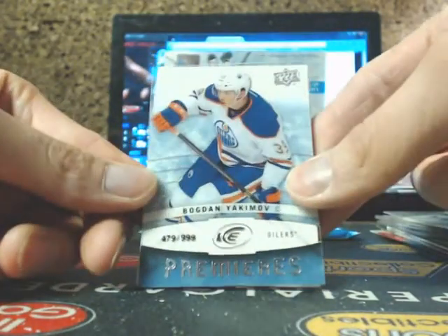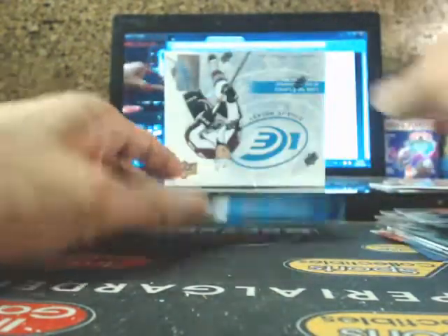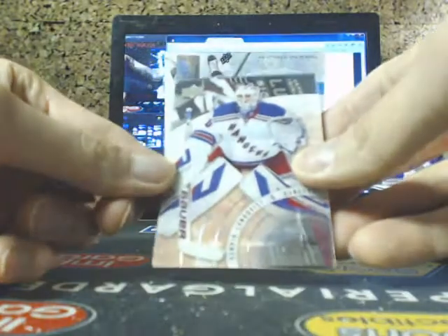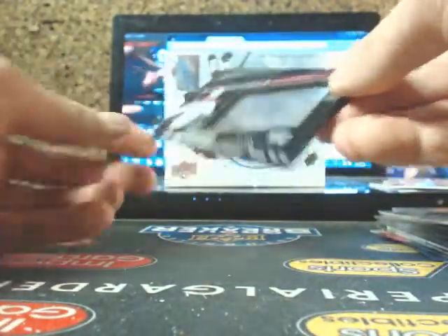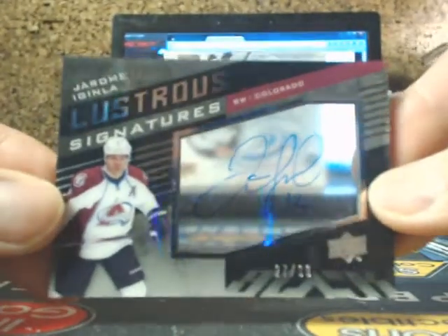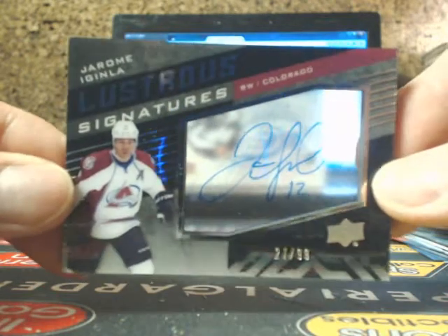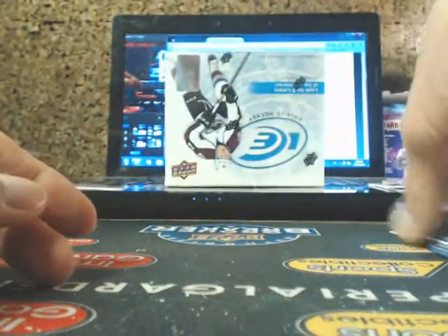Jamie Benn, Bogdan Yakimov, and Taylor Hall. So we got the Flyers and Wild as a combo in that break too. We got Hendrik Lundfuss, and a Lustrous Signatures of Iggy 27 of 99 — an auto we haven't seen — going out to Joey. Jojo Mojo, 27 of 99, and Gerald McGinley.